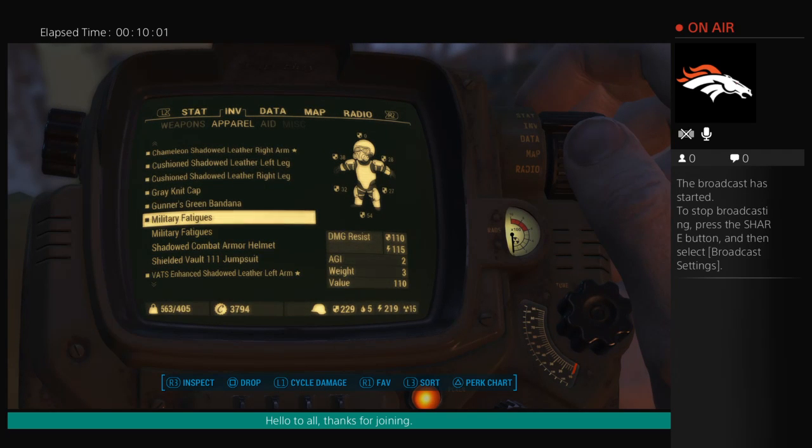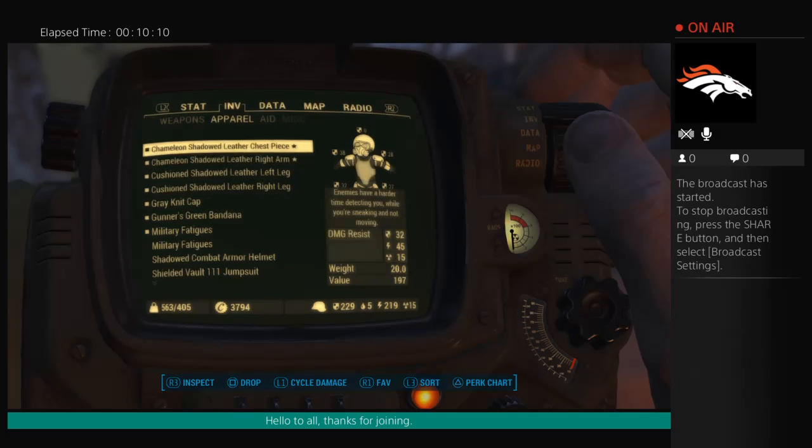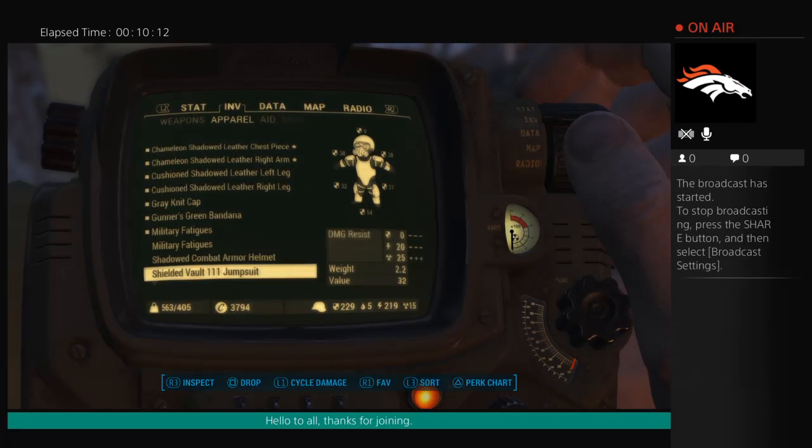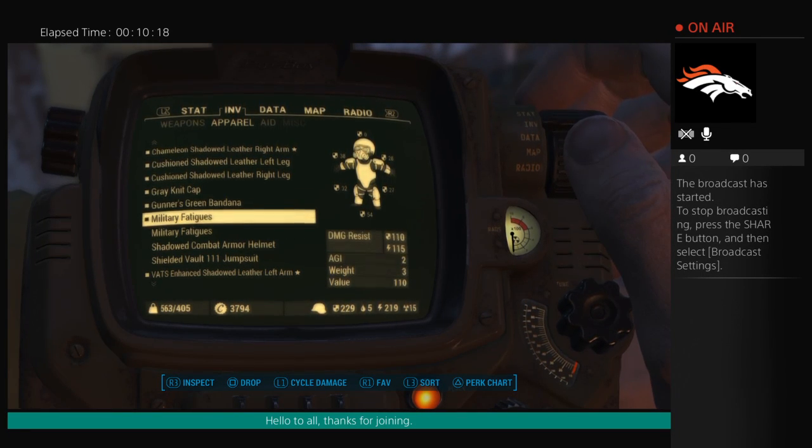The difference is because of the ballistic weave embedded into the military fatigues. A lot of people don't know about ballistic weave and there's only one way to get it. I'm going to show you that right now, but first I wanted to finish covering the gear you'd want to use for Lone Wanderer predator mode or stealth missions.